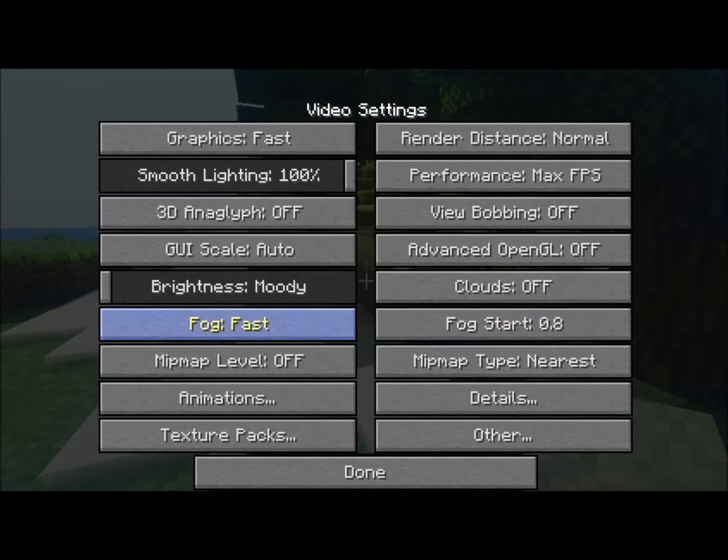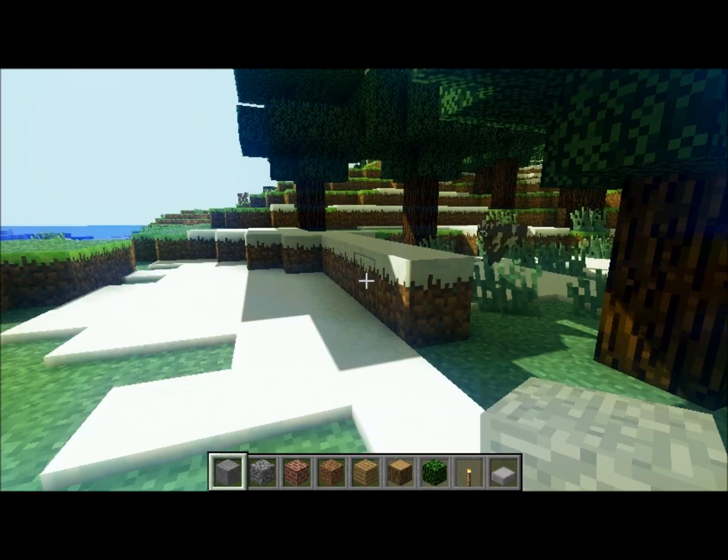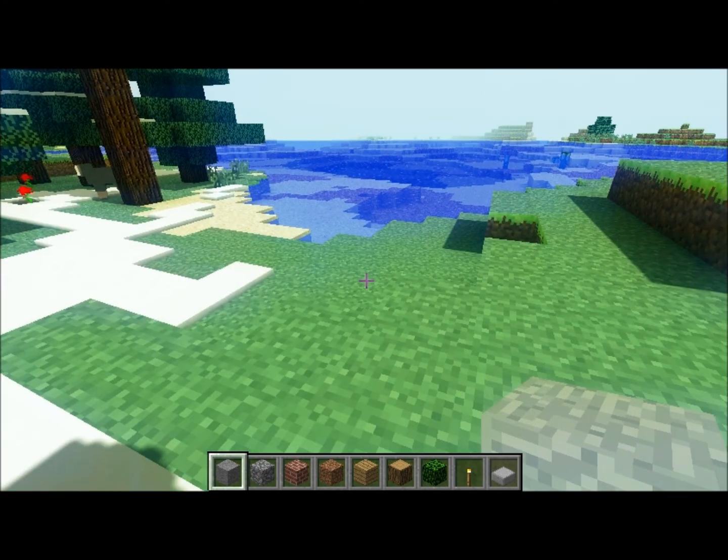Here's another mod — it's called Optifine. It allows you to greatly choose your video settings so you can get the best out of your laptop. Also, one thing I want to try: if I put the brightness up, how will it change the shadows? They're still quite visible, so everything's nice and brighter.